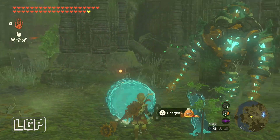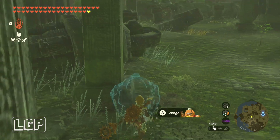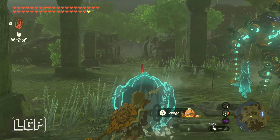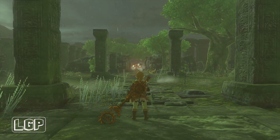Just grab Yunobo because that's the one you're going to need this time. Go inside on top of that slab and shoot Yunobo towards that direction, towards the forest. And that is really it — that will conclude this quest.